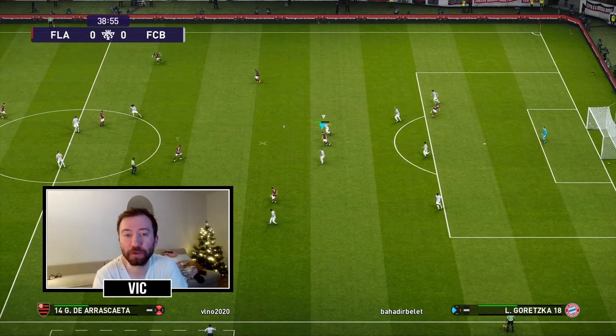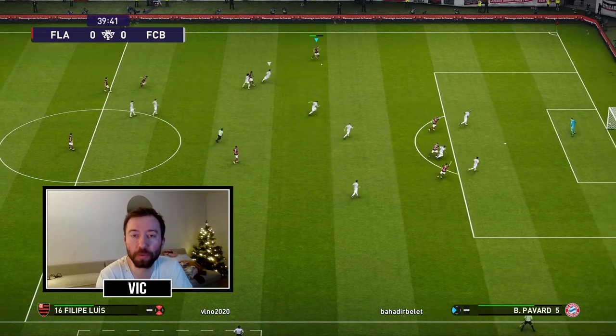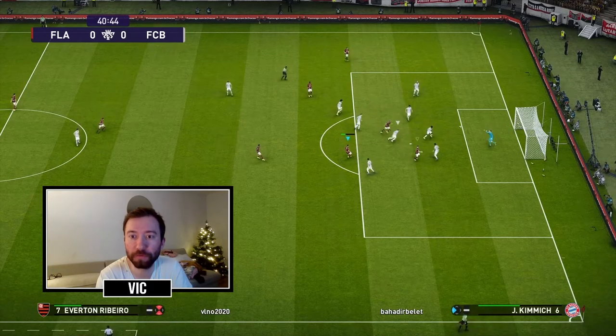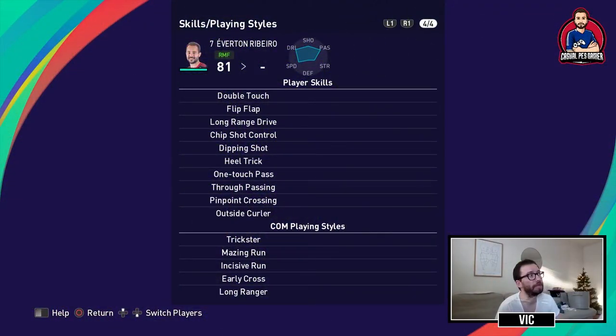In this clip I'm showing Everton Ribeiro's long range finishing abilities. It starts with a headed clearance and Gerson wins the ball, plays it to Bruno, who waits patiently for Felipe Luis coming on the overlap. It's a deflected cross and it lays the ball up. Everton Ribeiro has the double touch, long range drive, chip shot, dipping shot, one touch pass, through pass, pinpoint curl, and outside curler.